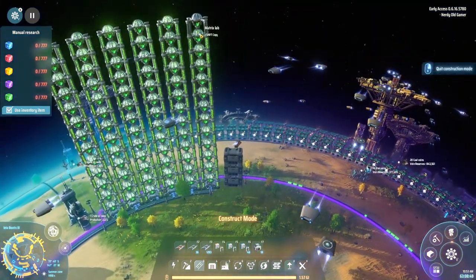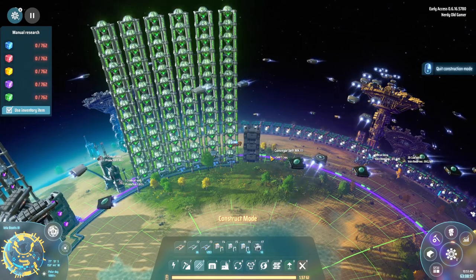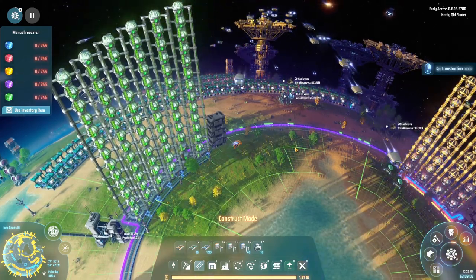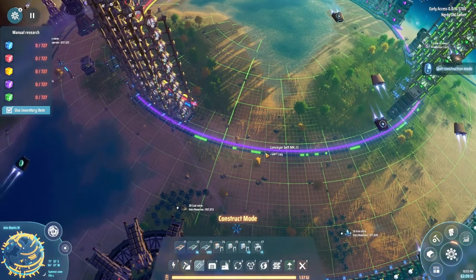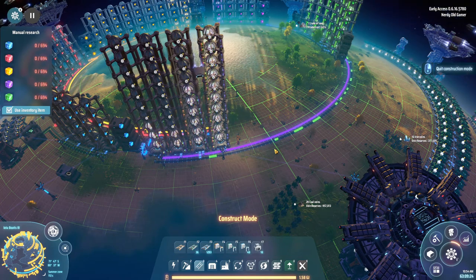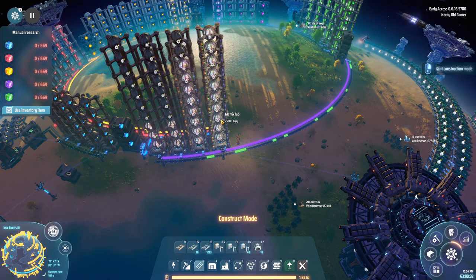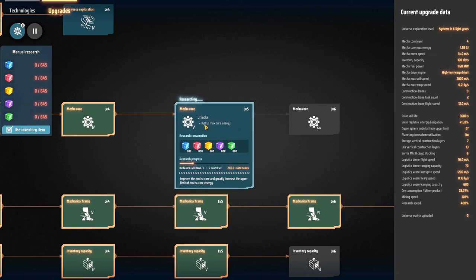We are all the way to the top in all the green science towers. That is so awesome. We might actually need more — it looks a little bit pathetic. Well, we are researching. With Mechacore 5 we get an extra 1.6 gigajoules of max core power, which is awesome.